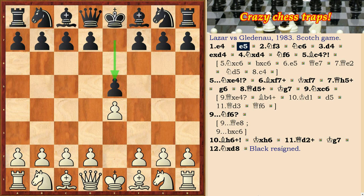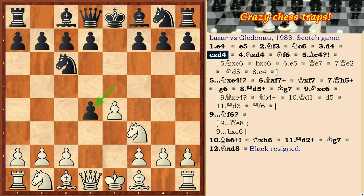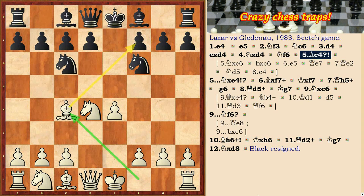We continue to study the Scotch game and consider the interesting continuation on the fifth move. White moves Bc4. This move only looks active, but actually gives an advantage to Black.